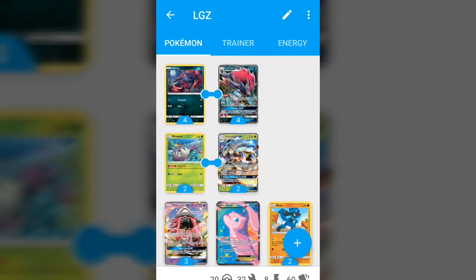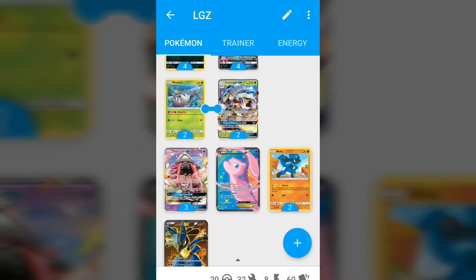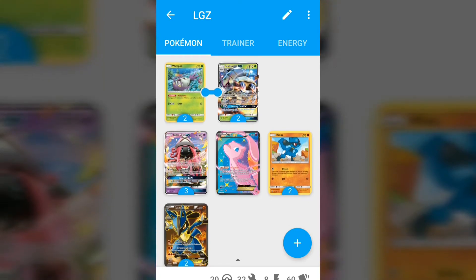What is happening guys, Chris from NGG here. Today I am profiling a very special deck — this is a Golisopod, Lucario, Zoroark deck. I made this because Lucario GX is not in this app yet.